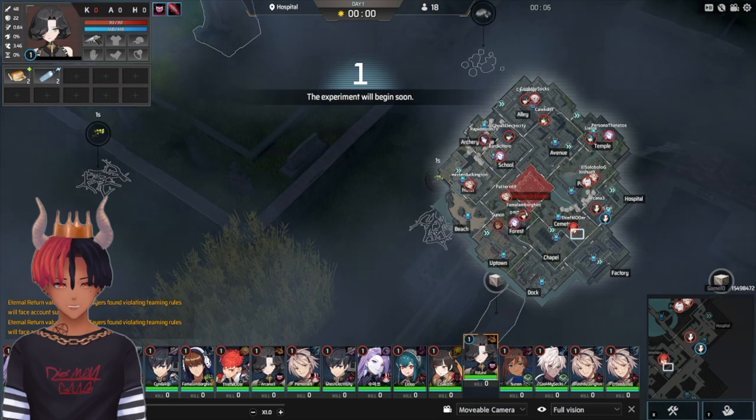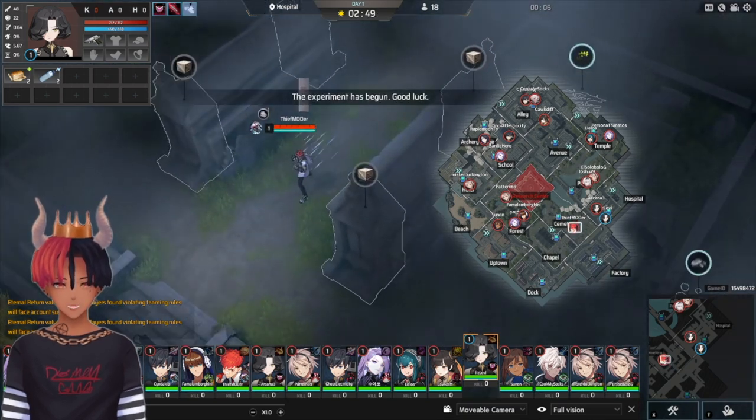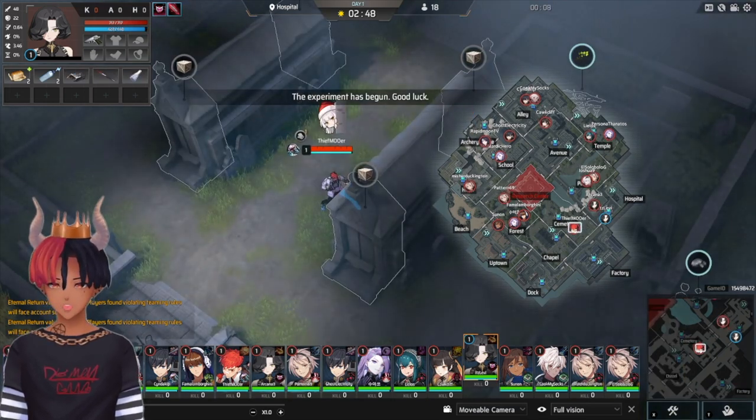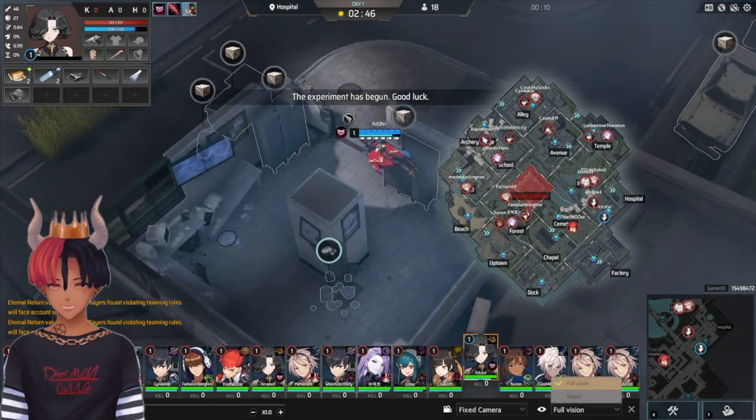So you've started hospital. Instead of blankly staring into your character, take the time to check out who spawned in cemetery. Always run to this middle 4 loot zone in cemetery if it is open. In my case it wasn't — a Hyun Woo spawned there — but you 100% want to loot there if you can.